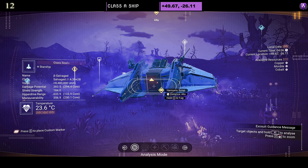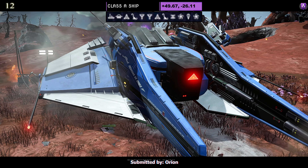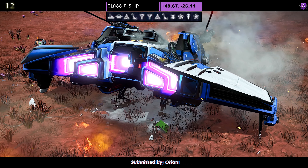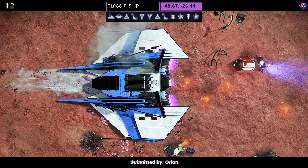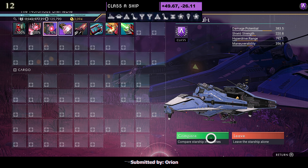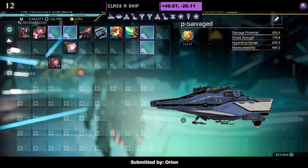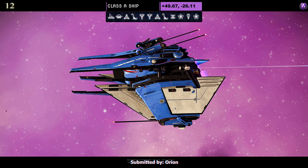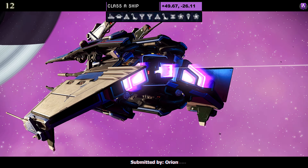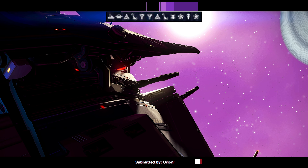Ship number twelve, a Class A submitted by Orion. Color scheme is blue and white — a very simple TIE-style ship. Supercharged slots: as an A you can only see two grouped on the left, but once upgraded to S you can see two on the left and two on the right. Airborne, it takes the TIE style shape with prongs and that extra prong on the wing — it all looks very nice and graceful. I like this one.